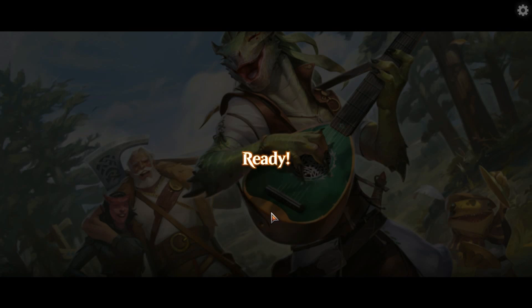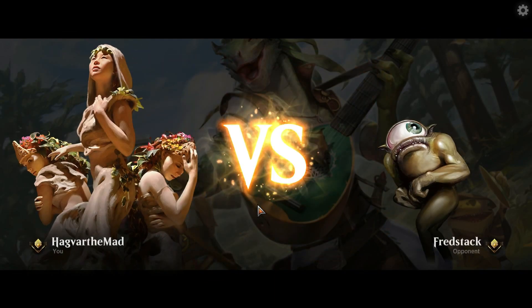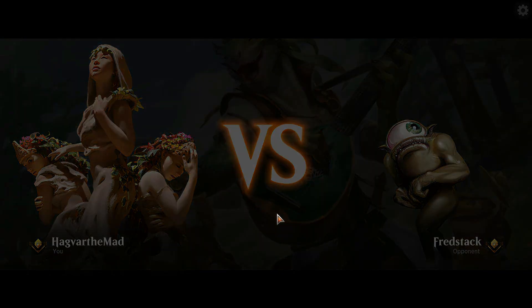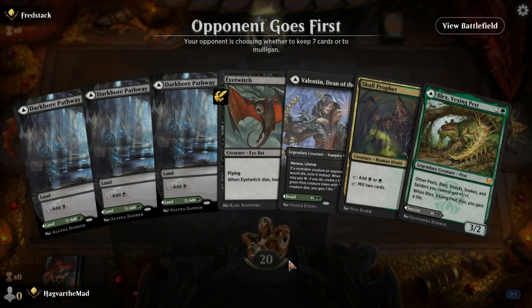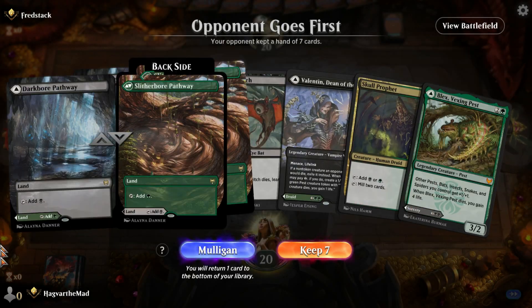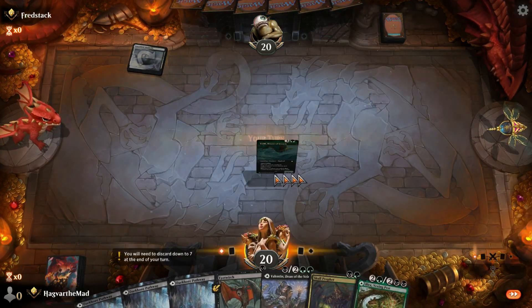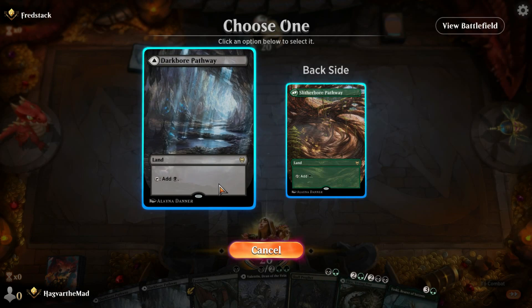Granted, it does have a few shortcomings, but I've enjoyed it thus far. Golgari is one of my favorite color combinations. This isn't a bad hand — keep it. Alright, black, we Eye Twitch.